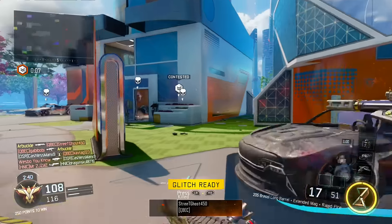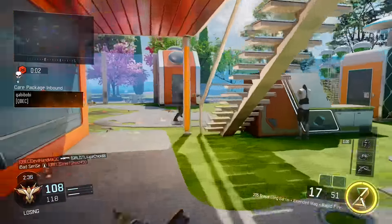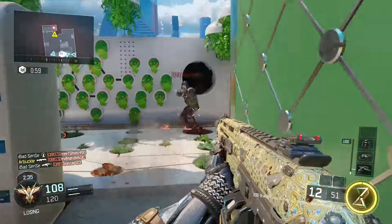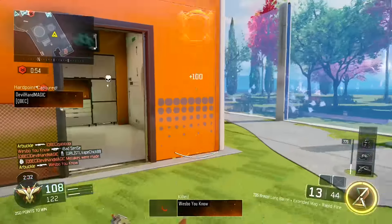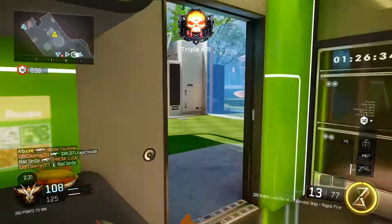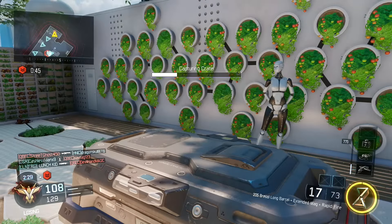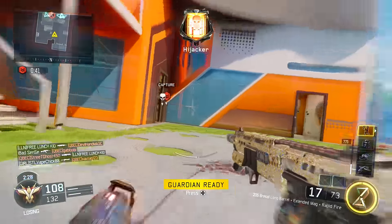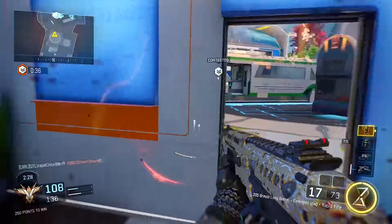First, let's talk about the challenges you need to complete to get the diamond camo. You need 100 headshots, but only for two of the shotguns — the Brekkie and the Haymaker. For the KRM and the Argus, you only need 100 one-shot kills, because it's more challenging to get headshots with those two. For all shotguns, you also need 50 kills without attachments, 50 kills with an optic and 5 attachments, 2 rapid fire kills 5 different times, and 5 bloodthirsty medals. You need to complete every single one of those challenges for each shotgun to get diamond camo.